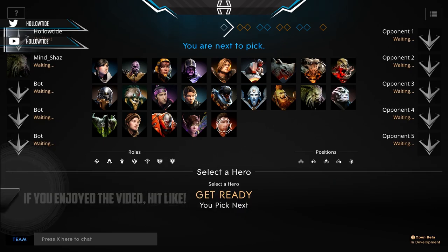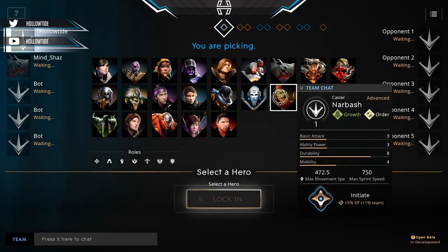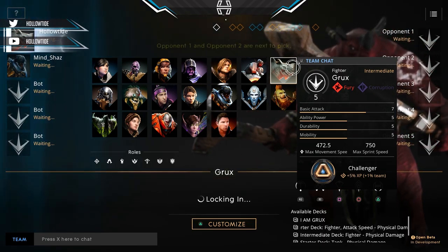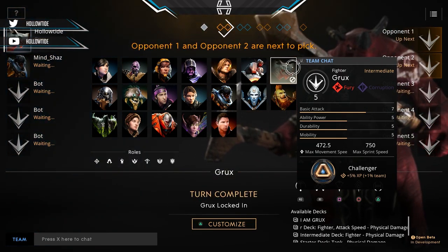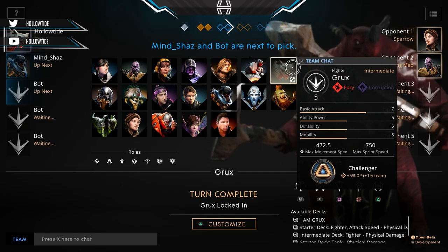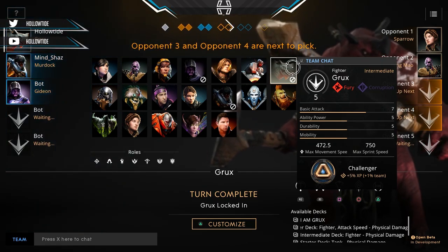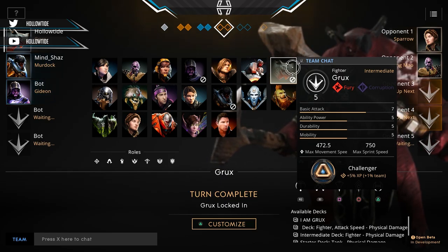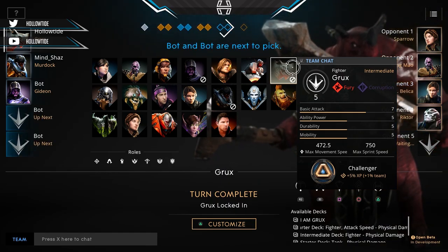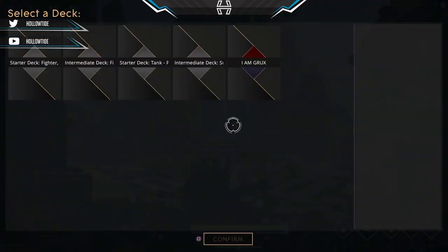Mine Shaz is actually in the game with me somehow — Shaz, don't pick Grux, that's who I'm going to pick! Anyway, this is the route I take when I play solo queue. I pick Grux because he can also cover lanes really well. Somebody like Chimera is not as good at covering lanes when people back without letting you know. Grux is a good pick for jungling solo queue because you can do so many different things, and I really like his kit.